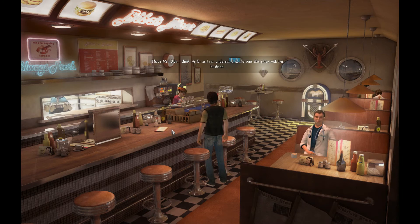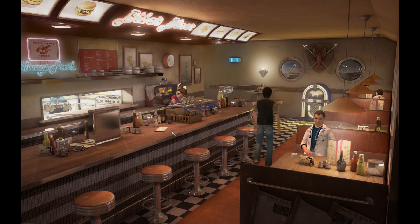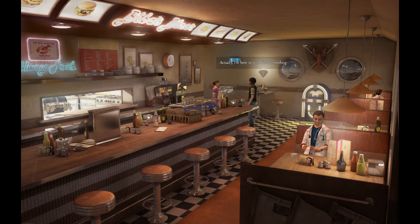That's Mrs. Viber. As far as I can understand it, she runs this place with her husband. Excuse me, Mrs. Beba? Actually, I'm here to give you something — it's from Fuller in the photo store. She says: 'Come over here. I can guess what this is about.' Not sus at all.